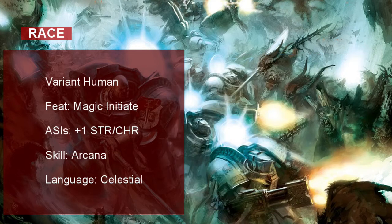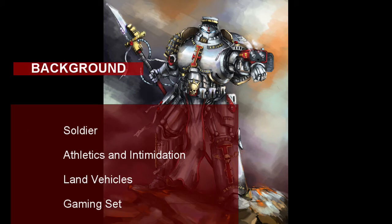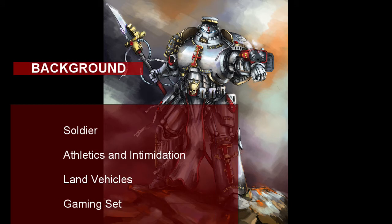Let's take a plus 1 to our Strength and Charisma to make us a better Paladin. For our free skill, choose Arcana, which just makes sense to have as a demon hunting warrior. Finally, choose the Celestial language — you can flavor this as knowing High Gothic if you'd like, or whatever language of the gods your DM uses. Space Marines are super soldiers in the 41st millennium, so take the soldier background. Our Grey Knight gets proficiencies in Athletics, so you can throw demons around, and Intimidation, so you can scare the scary demons. You are also proficient with land vehicles and a gaming set.